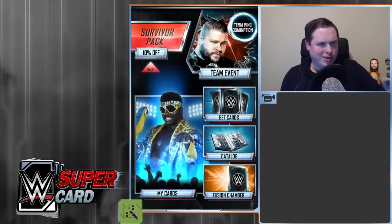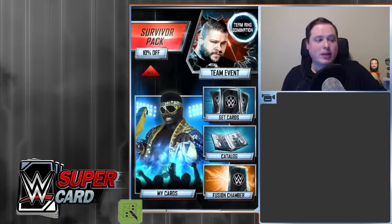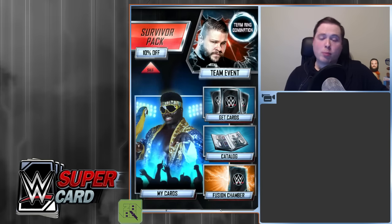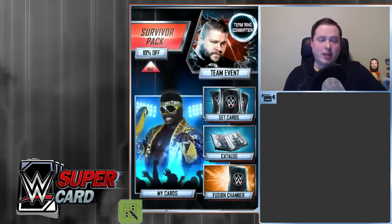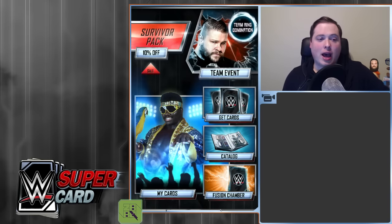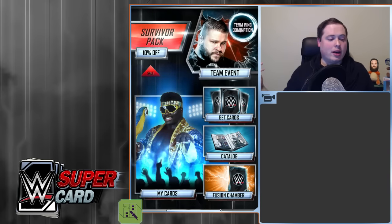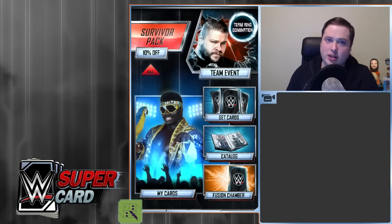You're probably thinking: what? We're going to pull unlimited ultimate cards from the board because there's currently a glitch in WWE Supercard where you can pull unlimited pulls from the board. It's insanity, it's ridiculous, and it's been around for about the last three Team Ring Dominations. But it hasn't been fixed yet.